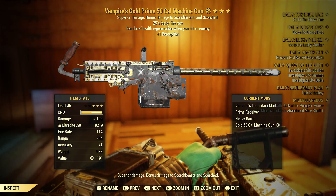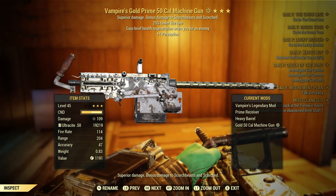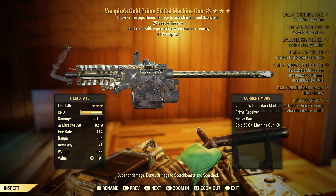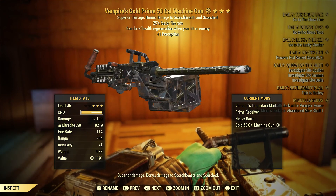What is going on guys, Nick here back again with another video. Today we have a Vampires Faster Fire Rate, plus one perception, 50 cal machine gun. The one perception isn't really going to be used at all because you're not really supposed to use heavy guns in VATS, although you could, but you drain your AP real quick if you do.